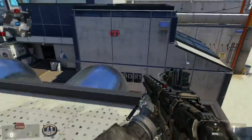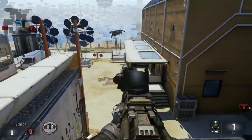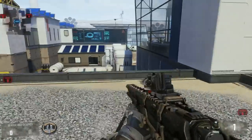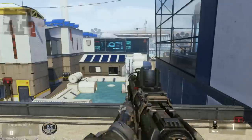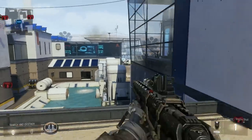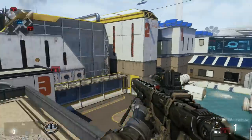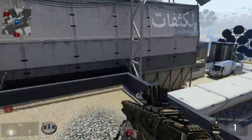Heading over towards A — real quick I'm going to show you guys the snipe spot I've talked about in previous videos. You just rush from the spawn, which is right back there, and jump up here. You can watch anything crossing to A or you can watch anything mid. Nobody should be able to go mid or A on you if you're a good sniper, so B should be the only viable bomb site in a competitive match.